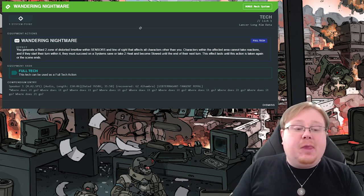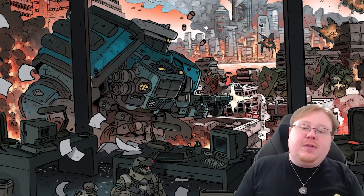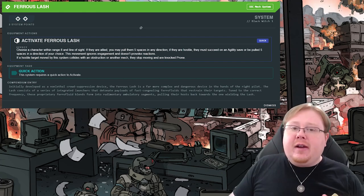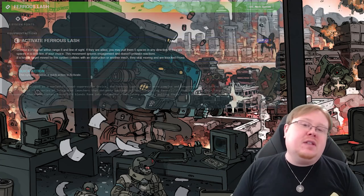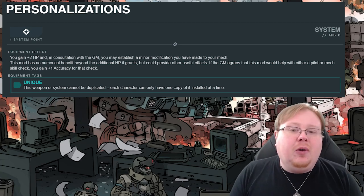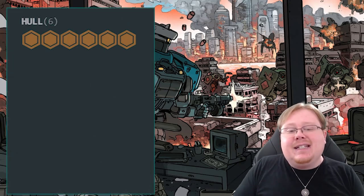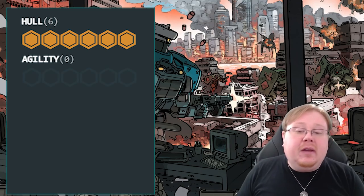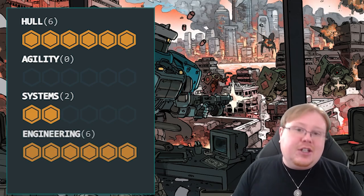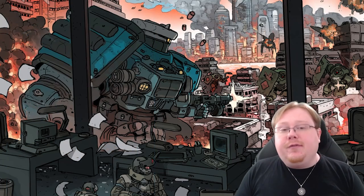In addition to being slowed, while enemies are in the zone they can't take reactions and they take two heat if they fail the aforementioned save. Pharaoh Slash from our one point in Black Witch is going to help us drag enemies into our zone, which is very important since we do want them around us. And of course, Personalizations is very commonly picked if you have a remaining point left over, mostly just to give us some extra hull for the build. Stat-wise, this build has a six in hull, no points in agility since we don't want to move anyway.